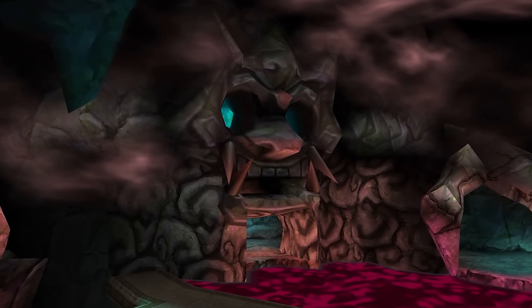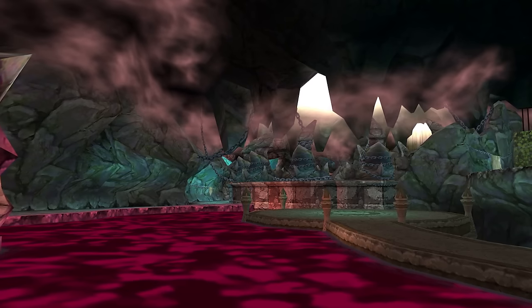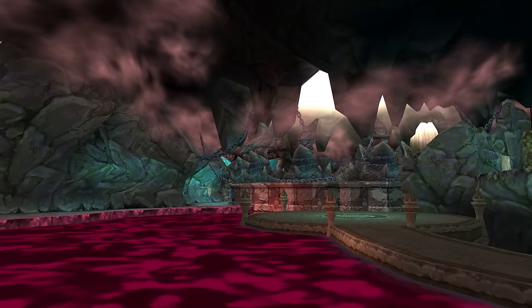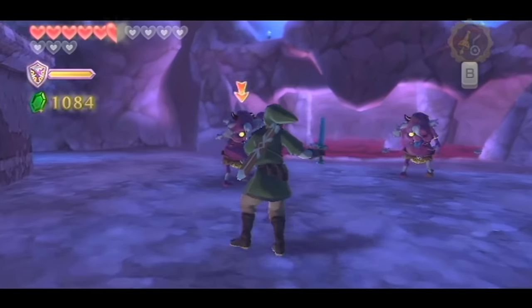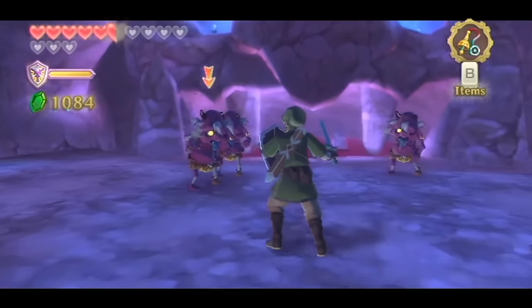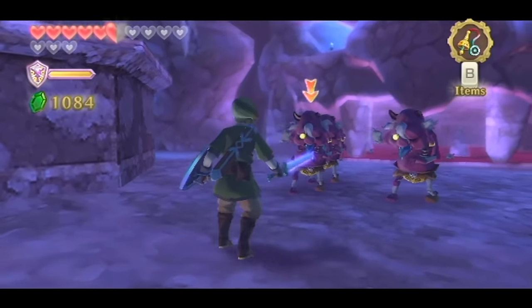It's safe to assume that the cursed energy is another term for malice. In addition, the pools of liquid deep below the Ancient Cistern will curse Link when touched. The impurities processed and sent down to this cavern are most likely a form of malice. A pure and sacred object such as the Sacred Shield has the power to repel the cursed bokoblins, who cower in fear, while also being immune to curse attacks.